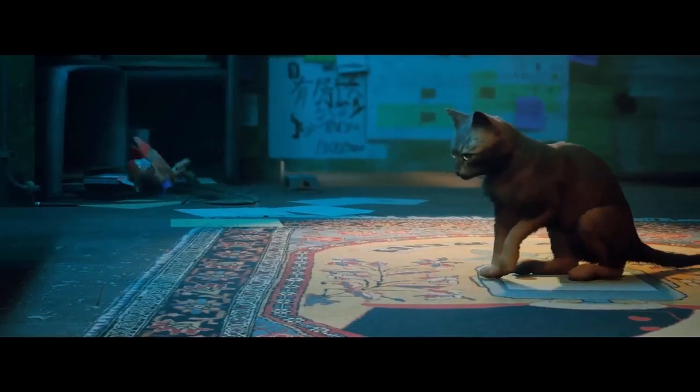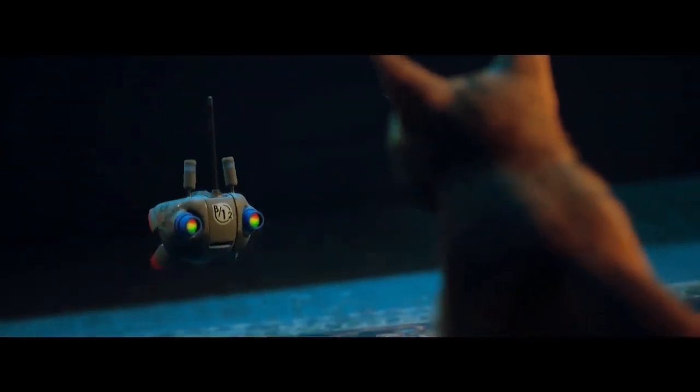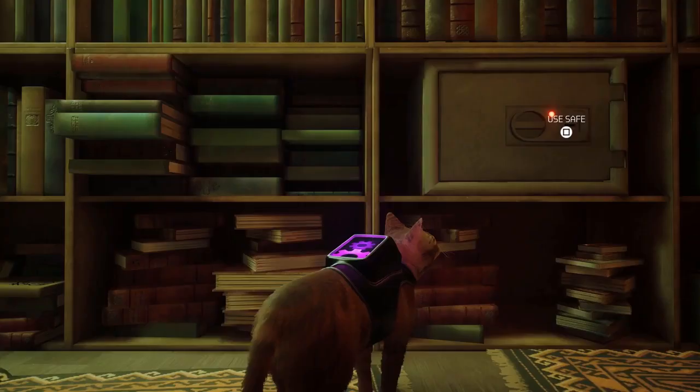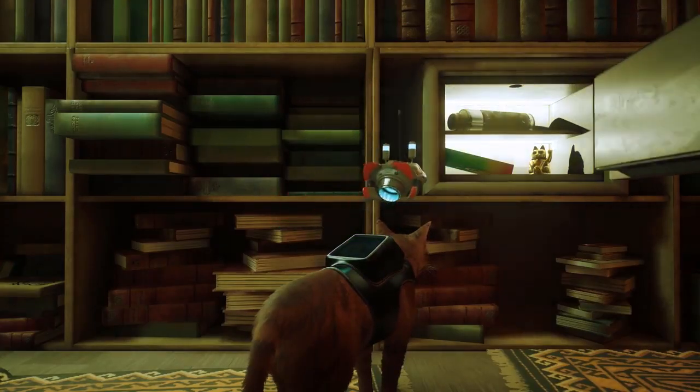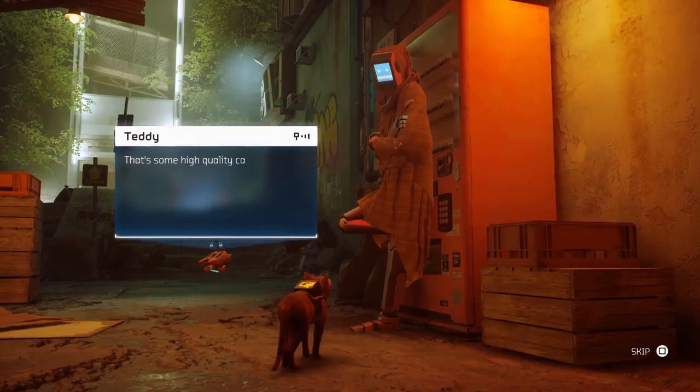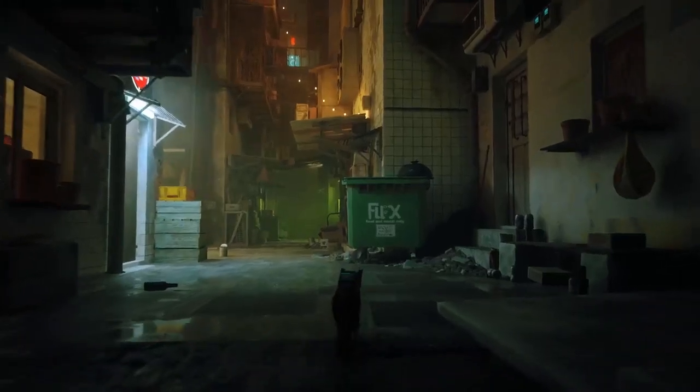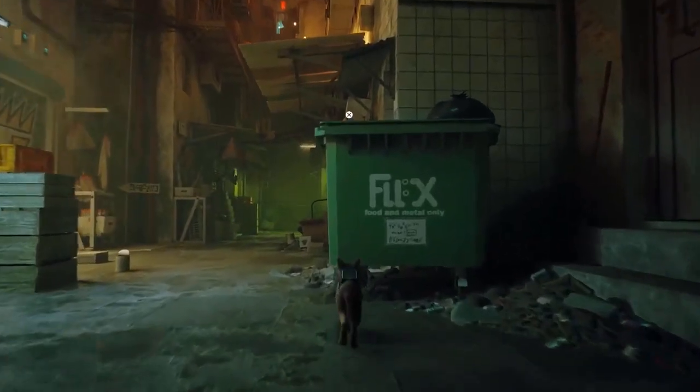Along his journey, the cat will meet a small drone named B12. Using the drone's ability to interact with objects in the world and communicate with the strange inhabitants of this secluded place, together they will work to learn more about the secrets of this forgotten community of human-like machines.